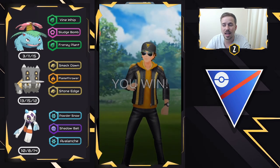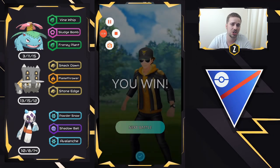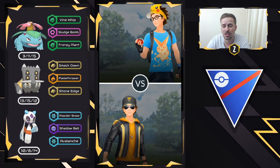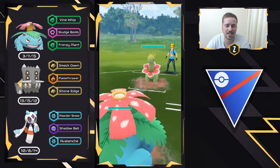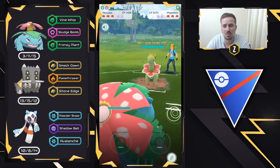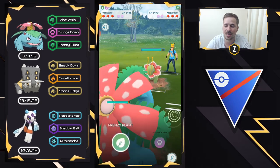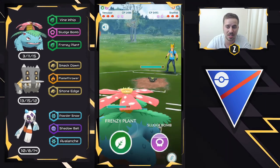As you guys saw, that is a lead win against Galarian Stunfisk — very strong. People may not be prepared for how much damage that Frenzy Plant will do. Now we have Venusaur versus Meganium on the lead. We're going to see a couple lead wins from meta Pokemon, and then lead losses towards the end of the video — and if you want to check out the Hex part, those are all basically lead losses.